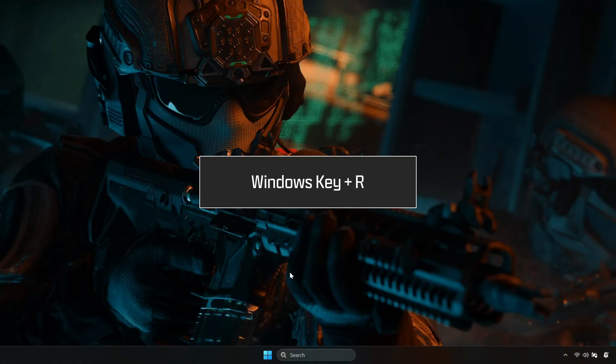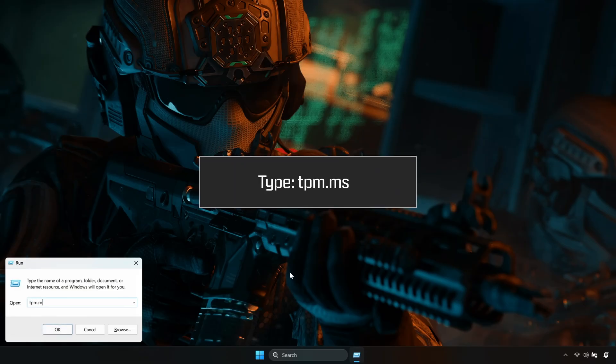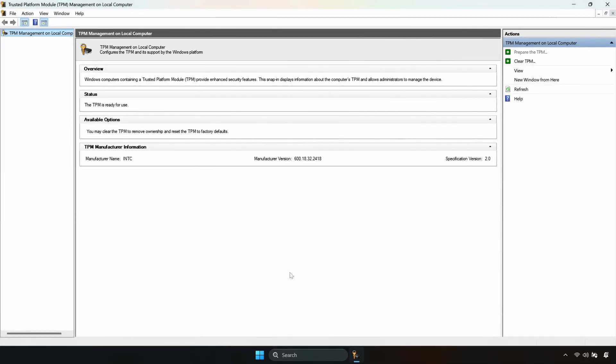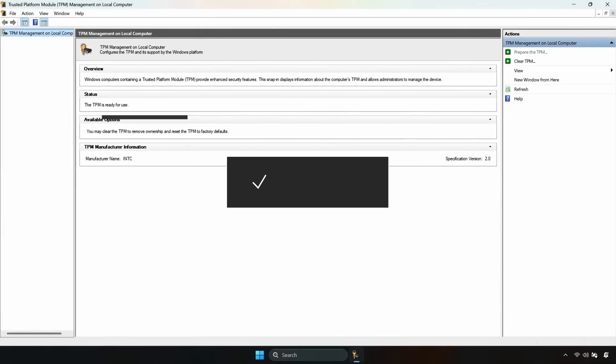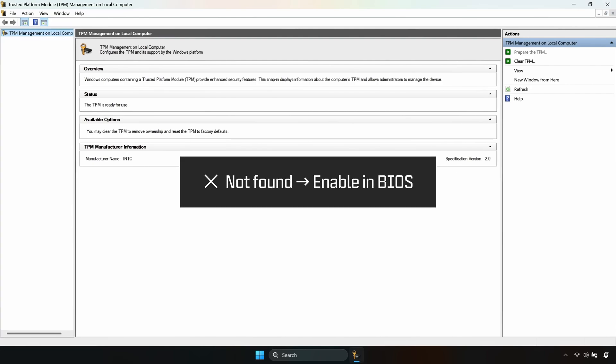Press the Windows key and R. In the pop-up, type tpm.msc. If the status lists version 2.0 and reads "the TPM is ready for use," you're good. If it says "compatible TPM cannot be found," you'll need to enable it in your BIOS.